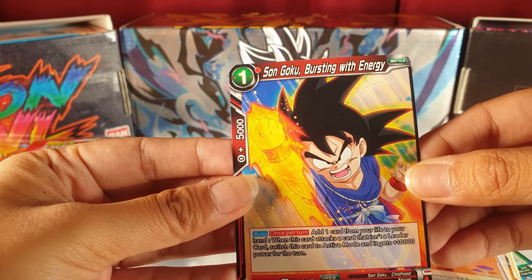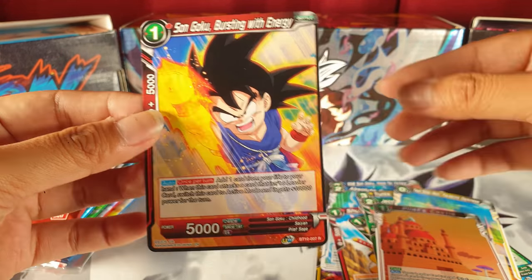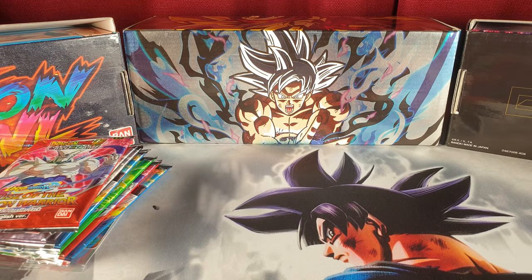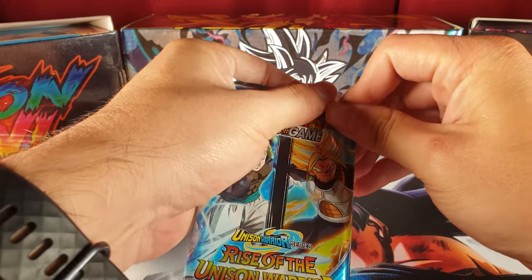Interesting. So the way they set it up is different — now when we open the packs, the second to last card is gonna be the rare. Alright, go for it Tony. That means we could get the secret rare. Let's go!